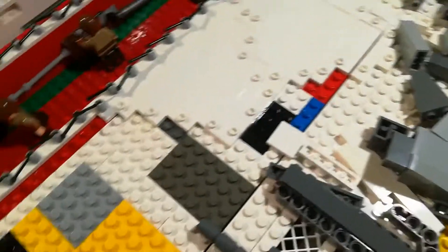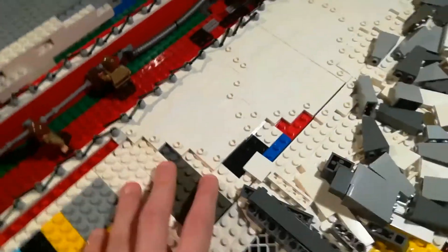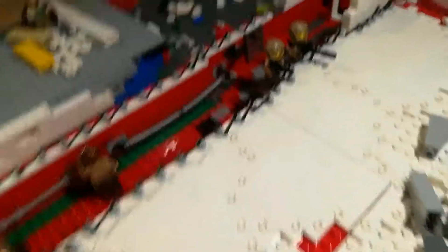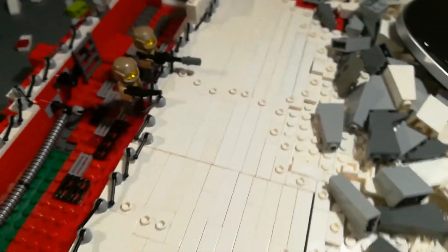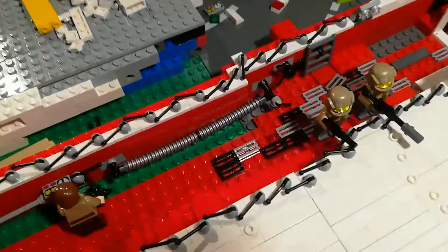Lego makes plates in even numbers — one by fours, one by twos, one by sixes, one by eights — so this makes it easier for me to get these done. As you can see, this is what the trenches are looking like right now — I think they're looking pretty, pretty good.